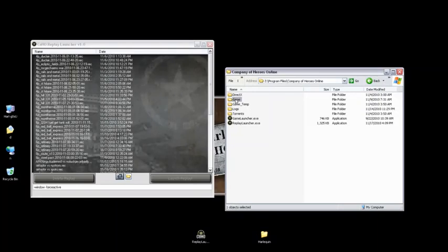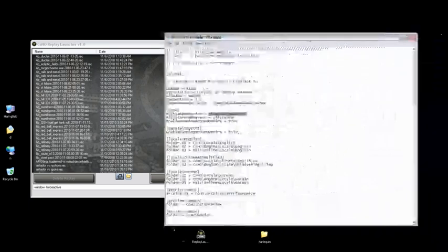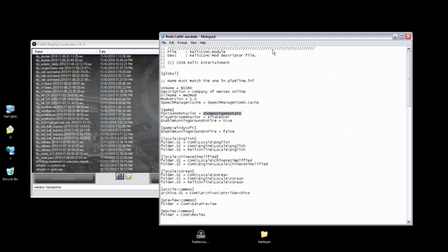What you want to do is go to your install folder for Company of Heroes Online, go to the game directory, and take a look at this file: reliccoho.module. That has a bunch of settings that determine how games launch. If you edit that in a plain text viewer — notepad works fine — there's one thing we want to change. Under Post Game Behavior, right at the top, you want to change this to say ShowPostGameStats, all one word. By default it's something like hide, but you want ShowPostGameStats.